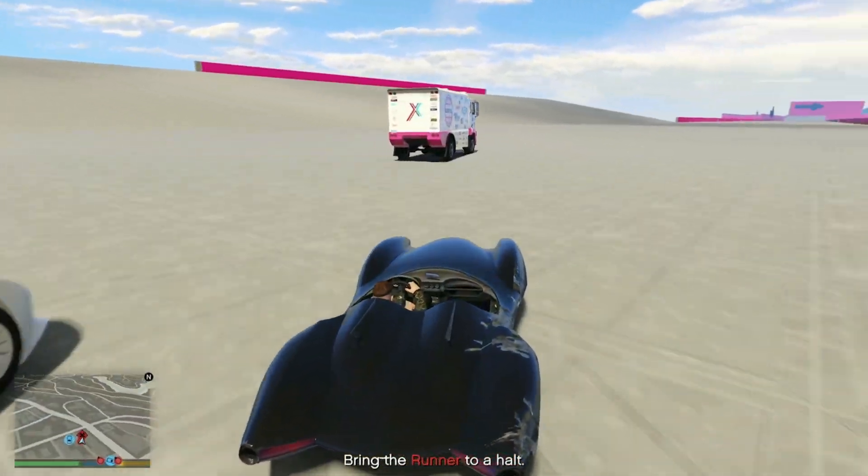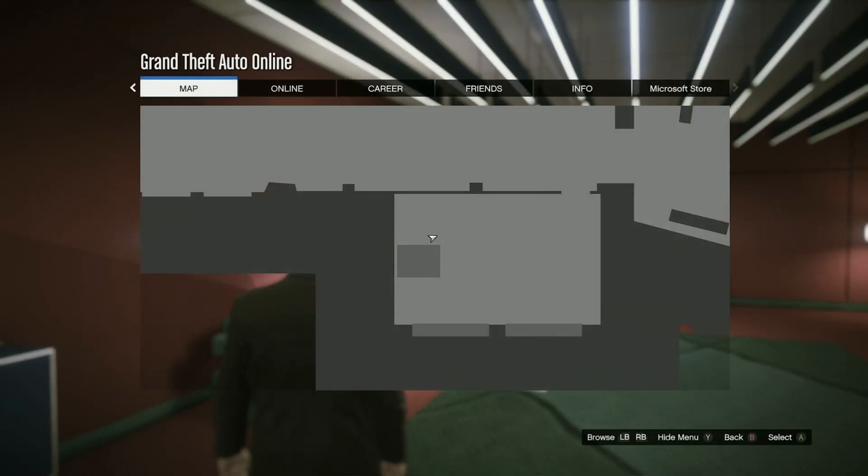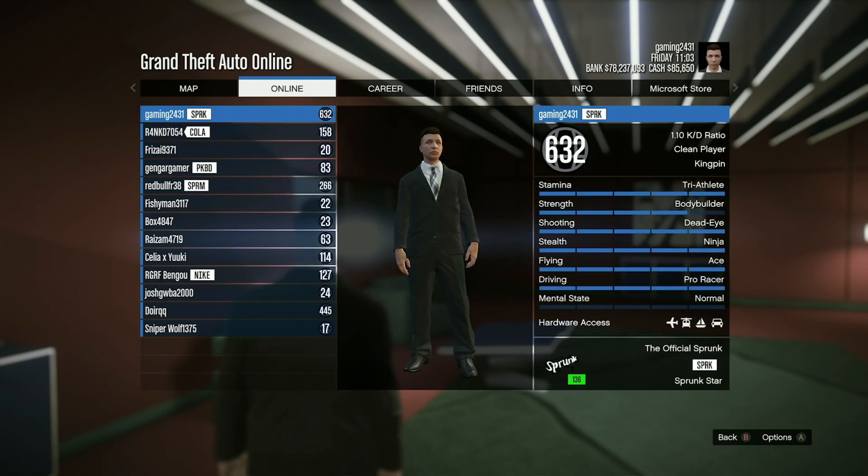Well, we're not going to kill them, we're just going to mute them. And muting is very simple. All you need to do if you are in free roam, simply open the pause menu, go on over to online, scroll down to players, and then find the person who's being a little twat.